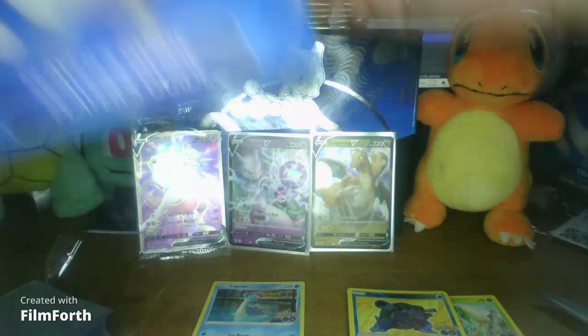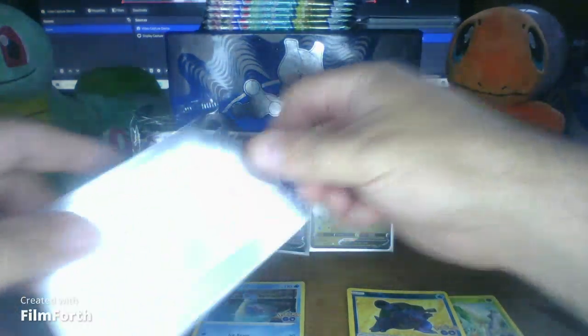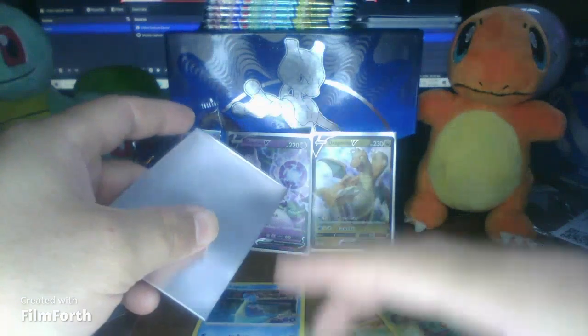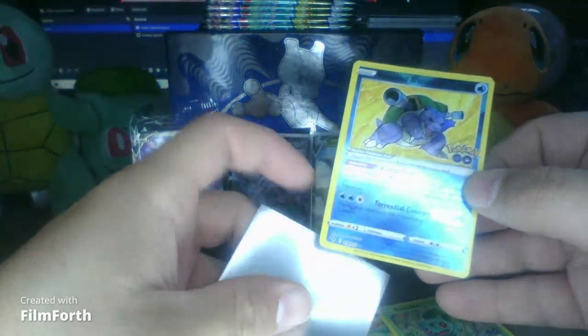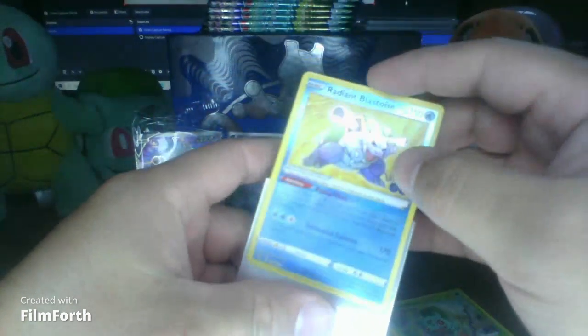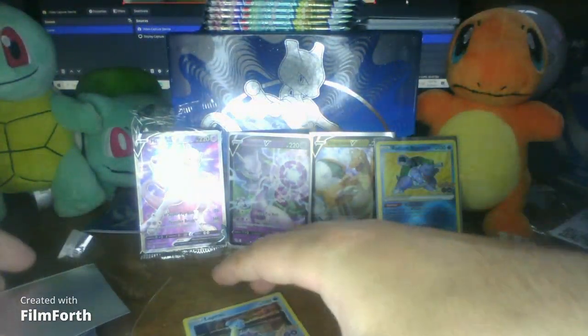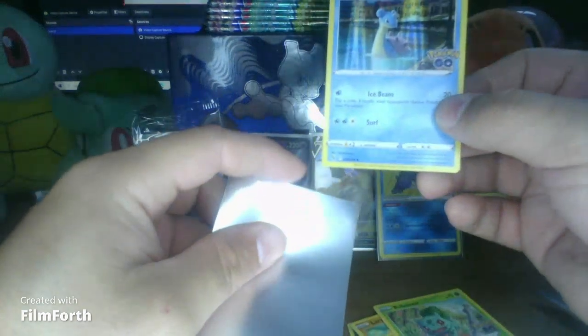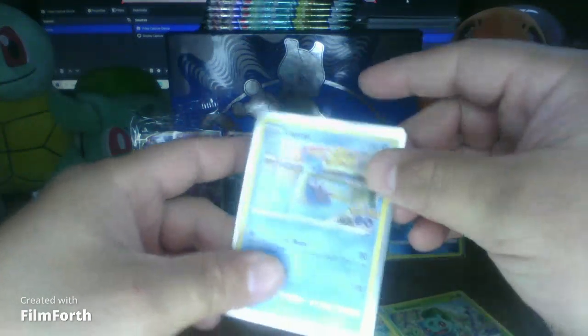Which Blastoise is this? This is the good one. Yeah, we got two good ones! Let's get these two sleeves out - every single one of them getting a sleeve. Now I just need to find this Charizard. And also the Venusaur one as well. So how did you get in there? I'm gonna be upset if it's like a dollar. And here is our Lapras holo. A hollow Lapras. Now I just gotta wait like 20 years and this stuff's gonna be worth something - like five bucks each.